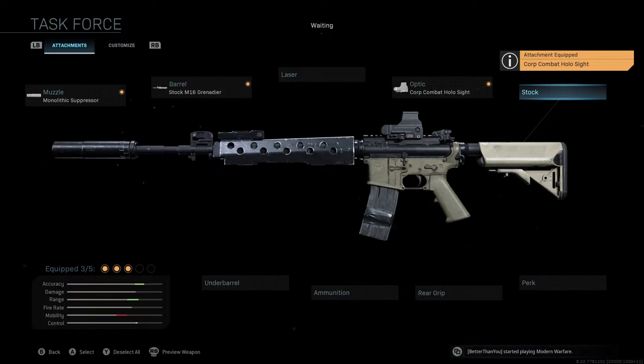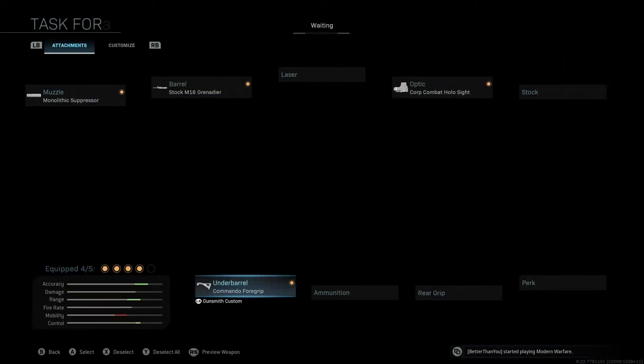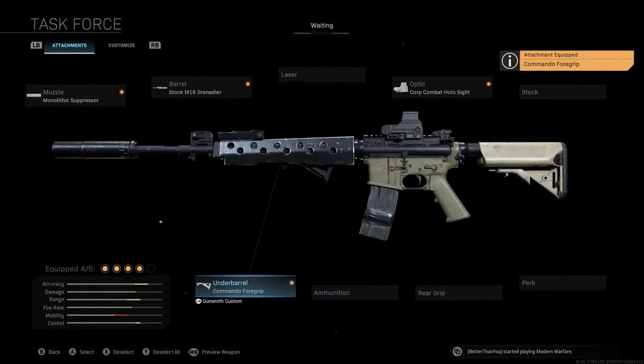We're not going to be using a stock. The underbarrel we're going to be using is the Commando Foregrip. I always recommend the Commando because of the recoil stabilization and the fact that we don't lose ADS speed here. With most other foregrips you lose more ADS speed, and we're already losing a lot of that, so we want to prevent that. The Commando Foregrip is a really great way to go, giving us a nice boost to accuracy, range, and control.